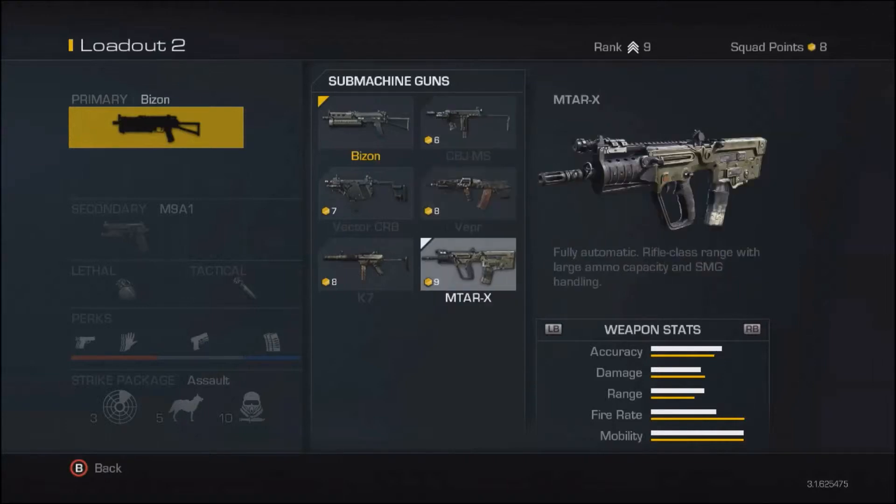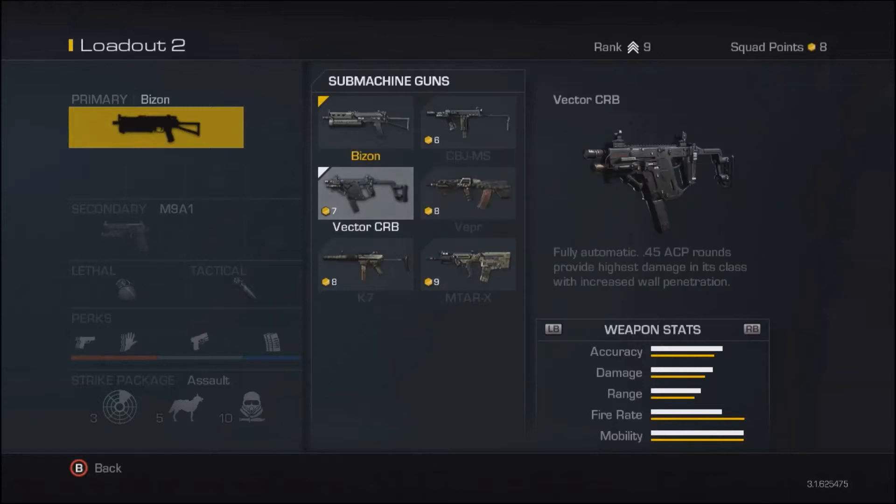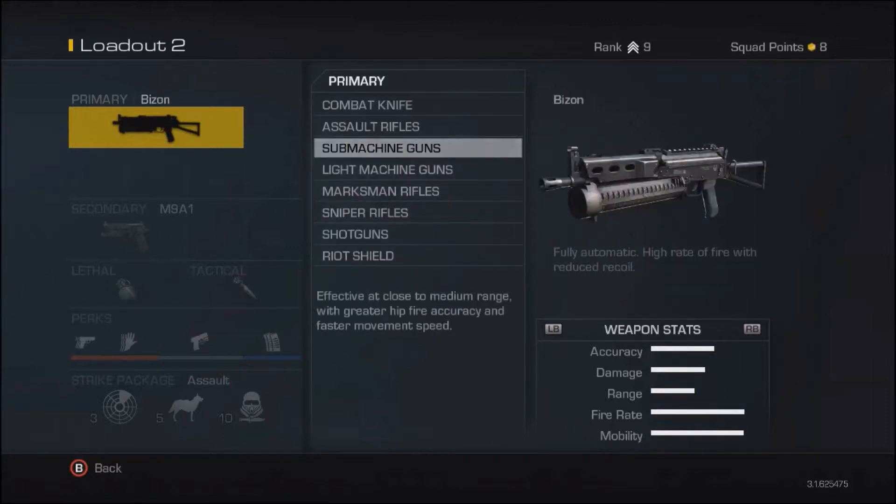I've seen somebody use the MTAR — it's the most expensive SMG so I'd assume it's one of the better ones. The Vector has a lower fire rate but better damage, range, and accuracy than the Bizon, so it seems pretty good. But like in most Call of Duty games, stats don't really matter too much — it's more about keeping up with patches and what gets nerfed.